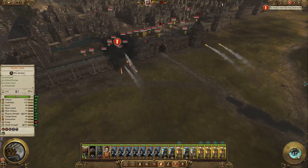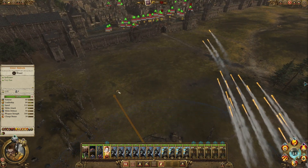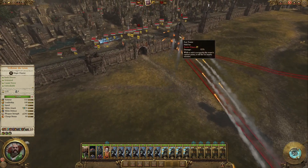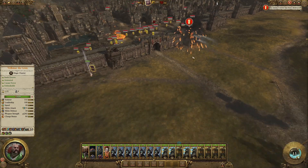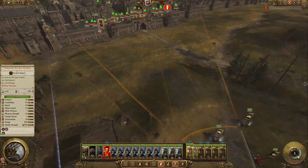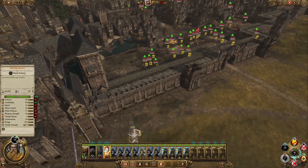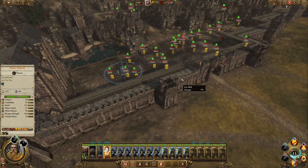Then just bomb the living hell out of them with artillery. In this case we have a lot of Hellstorm Rocket Batteries and they can do serious damage. I'm also putting lines of fire with my fire wizard to start killing the troops. This is of course not everyone's cup of tea — some people like to charge in and fight. That gives them issues with the towers, which are very, very strong. Fighting on the walls is not optimal in any Total War game; it's considered to be quite a poor tactical decision.